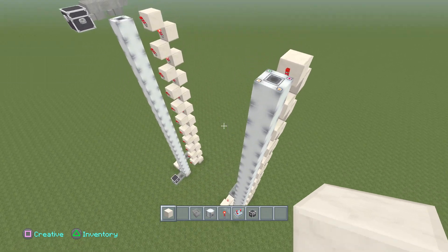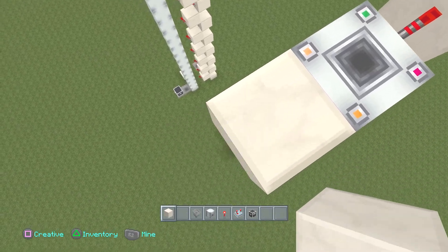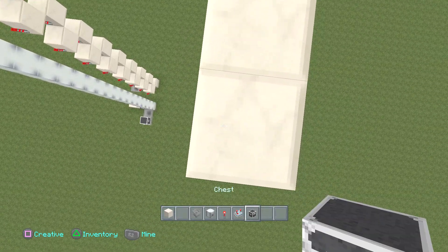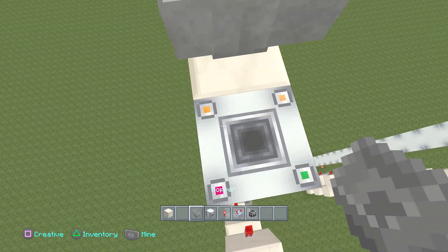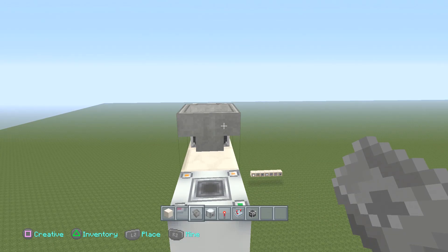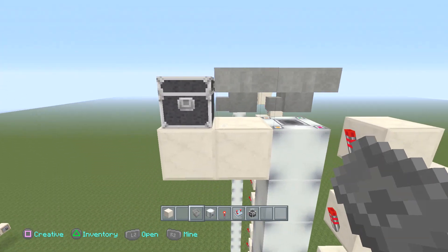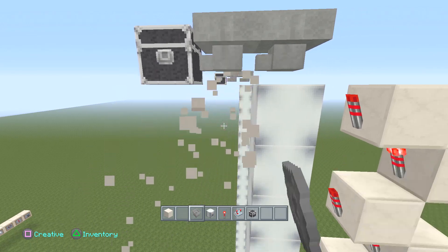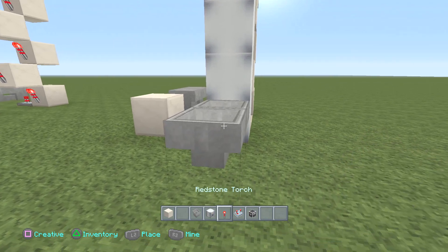Now once you have this look, we're going to start setting up the output. Place a few blocks here — I'm just going to place a chest, but you can literally connect this to whatever you want. Just make sure the output is going towards that direction so the hopper lines are going towards that chest. The input will be going towards that bottom dropper.